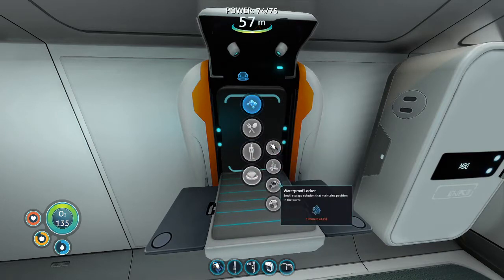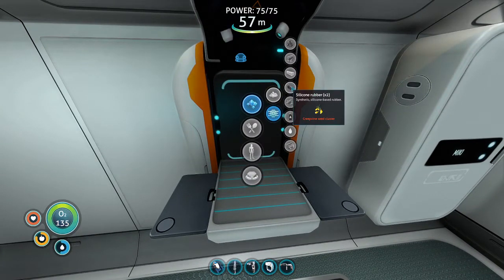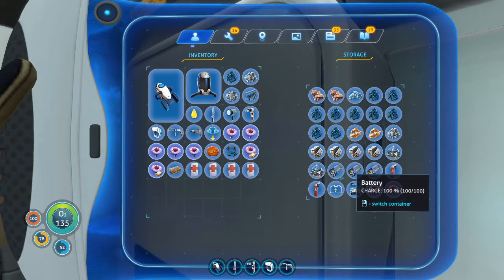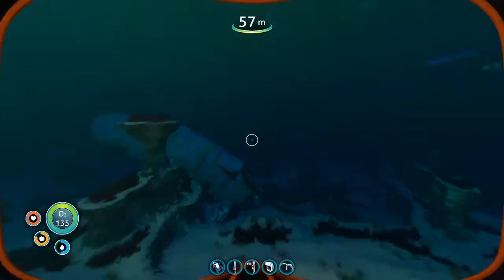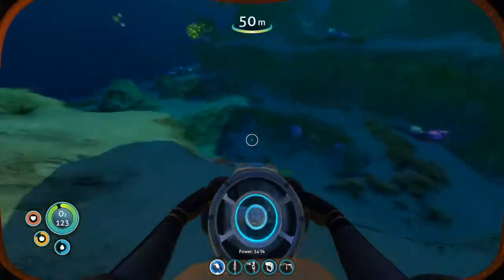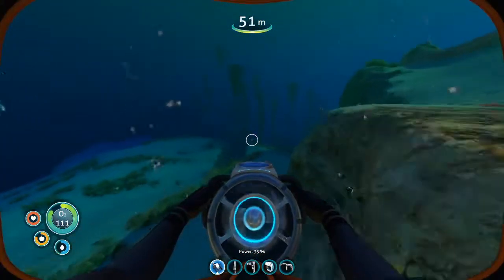I need a power cell, which is two batteries and silicon rubber. I can make silicon rubber very easily, and then I just need two batteries which I think I already have. I'll refill this one with a full one so I'll be more effective with my batteries. Yeah, we're going real quick in this!